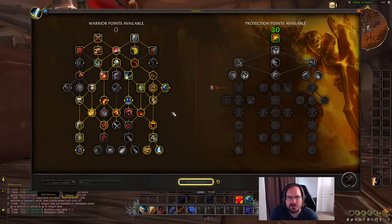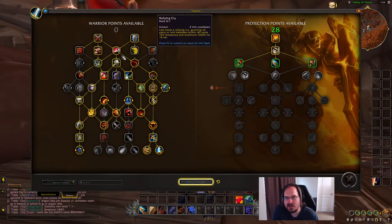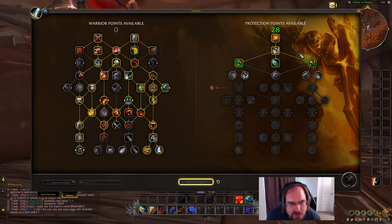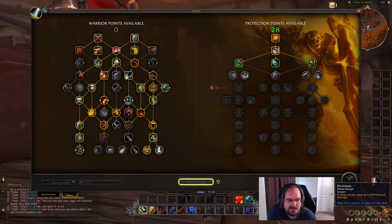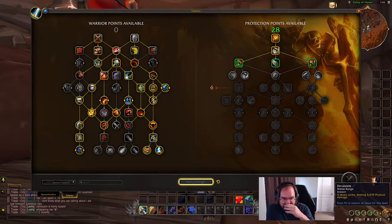On the warrior side of the tree, we're going to grab Ignore Pain and Revenge. Over on the protection side, we've got Demoralizing Shout which is generally good to cast. We have Devastator where auto attacks deal physical damage and have a chance to reset Shield Slam's remaining cooldown - you can take this to opt out of casting Devastate manually, saving a point that could go elsewhere.